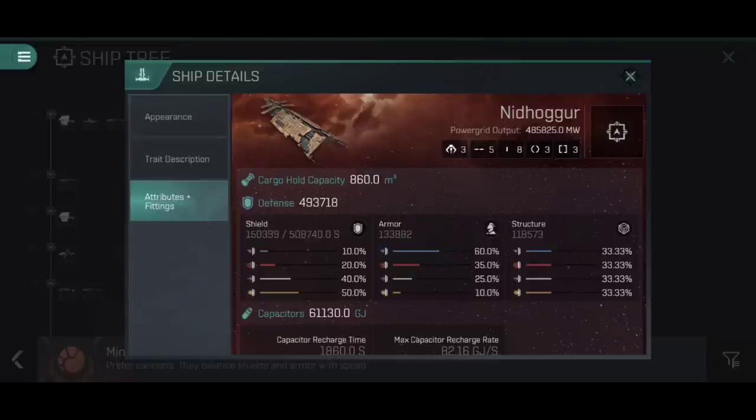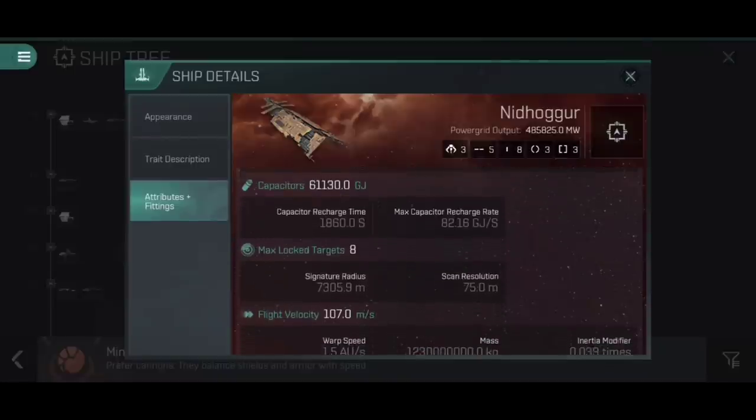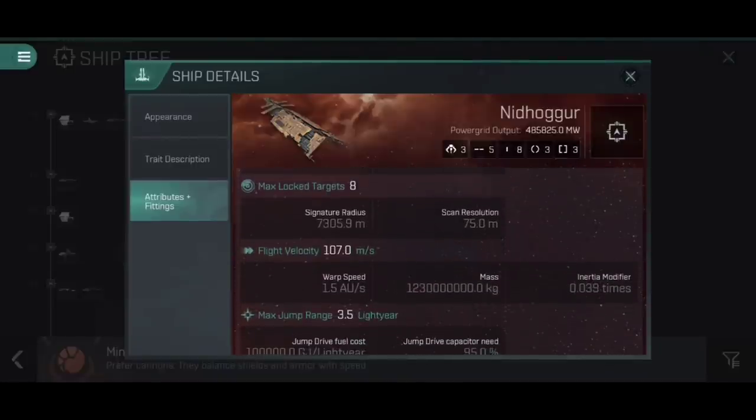Those rigs can only be fit to capital ships. Despite the fact that the name is carrier, their cargo hold capacity is actually fairly small — the Nidhoggur only has 860 cubic meters. Defensively, they look very high compared to other ships we may have seen before; we've got nearly half a million EHP here on the Nidhoggur. However, that is a lot smaller than the survivability of something like a dreadnought. For capital ships, carriers are fairly squishy, but note that I say for capital ships — overall, these are still very sturdy vessels. They also have very large capacitor banks, they can lock onto up to eight targets, and they have an incredibly large signature radius.